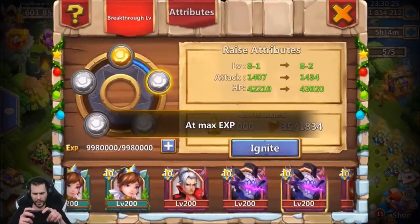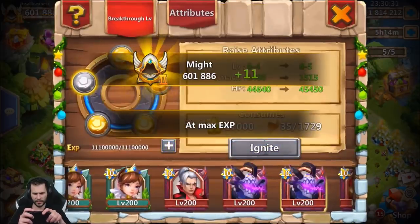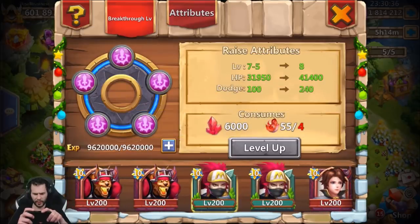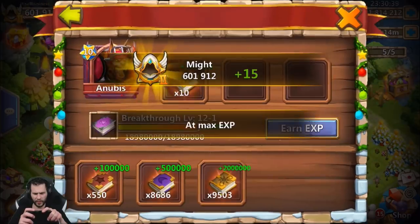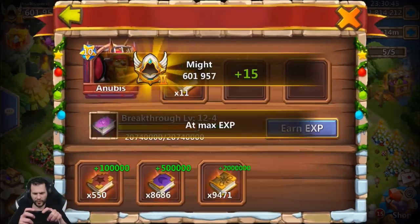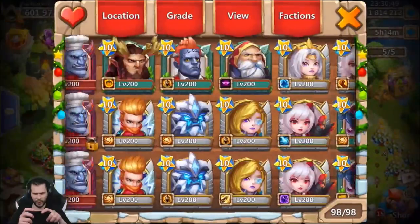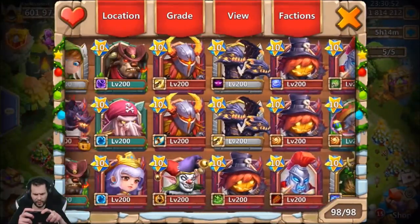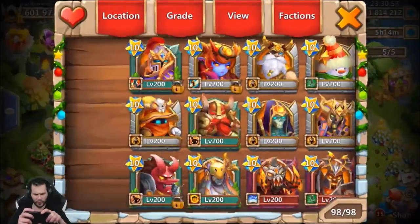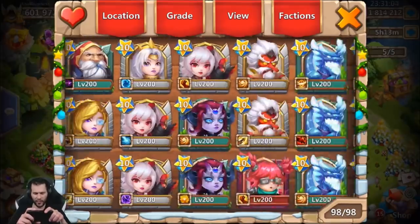We got Skelly — level him up too, because why not. Skelly's level eight right now. This might actually push our might to 602,000, which is pretty freaking beast. We got Anubis — newest level 12, let's go ahead and get him ready. We are back down to almost 1,500 on the igniting stones, so we drained quite a bit. I think that's pretty much it for right now.